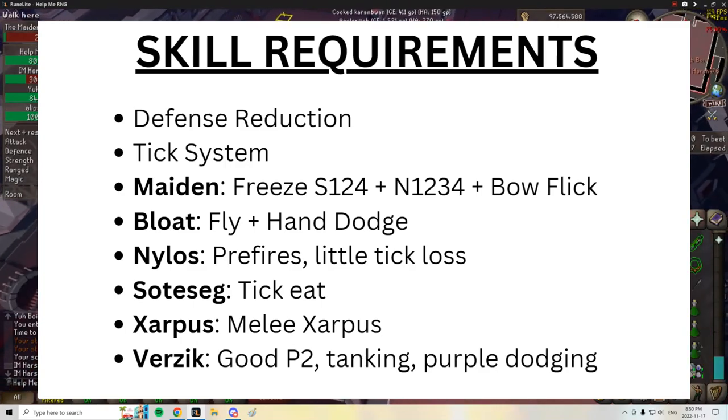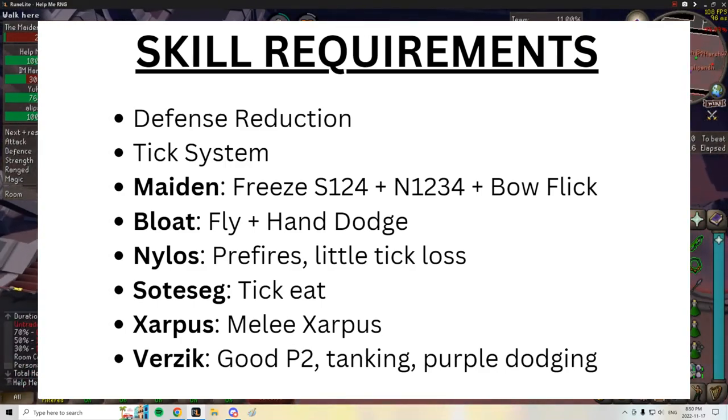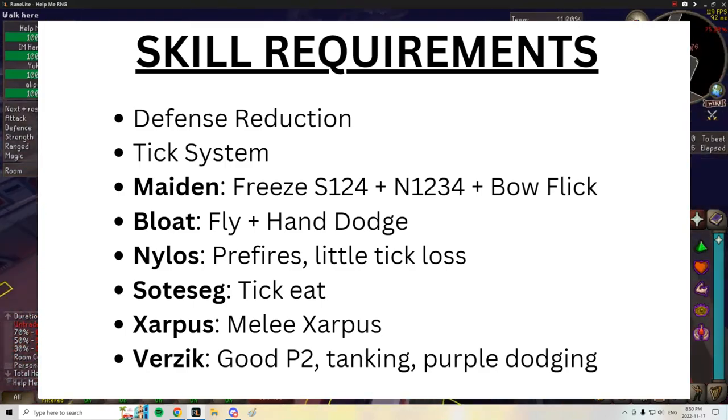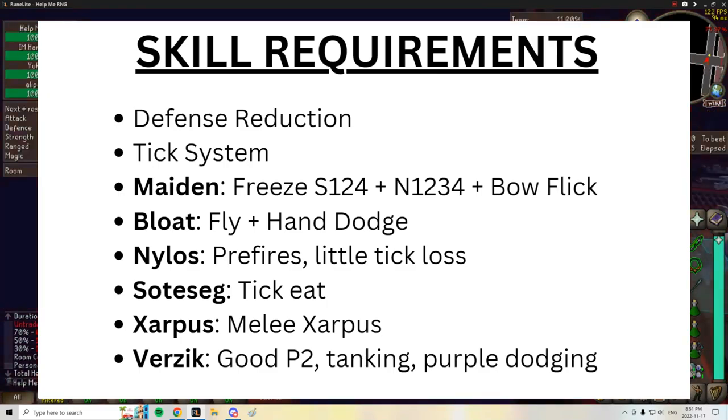Self needs to be able to help out with some DPS and still hit self 1, 2, and 4. There are other micro efficiencies covered in another video linked in the description. You need to be able to avoid being drained at Maiden — this is called bow flicking, and it's very helpful. If you don't know how to do this, you're just going to have to burn a super combat at Maiden. And you're going to need to be able to dodge blood in advance.